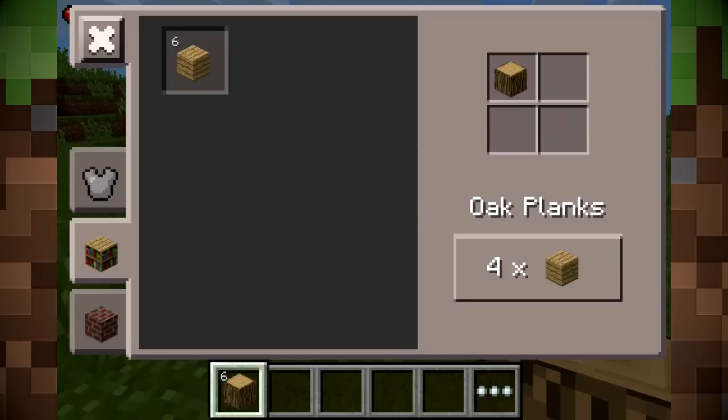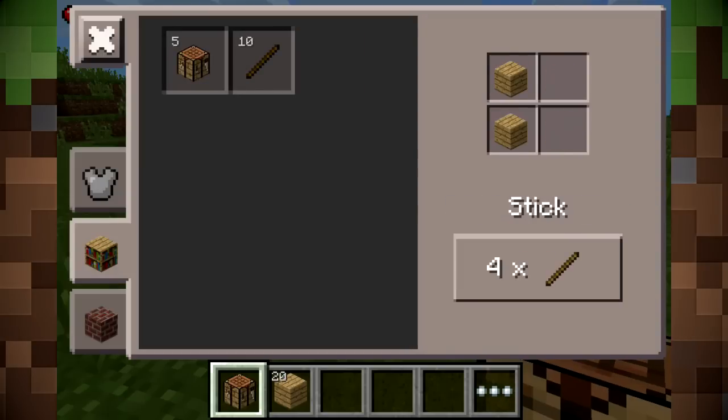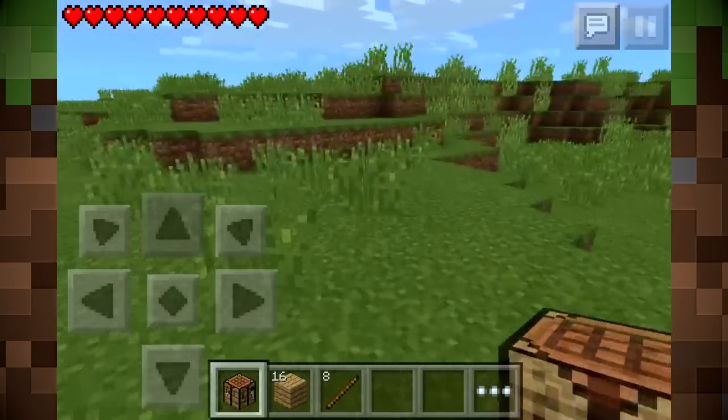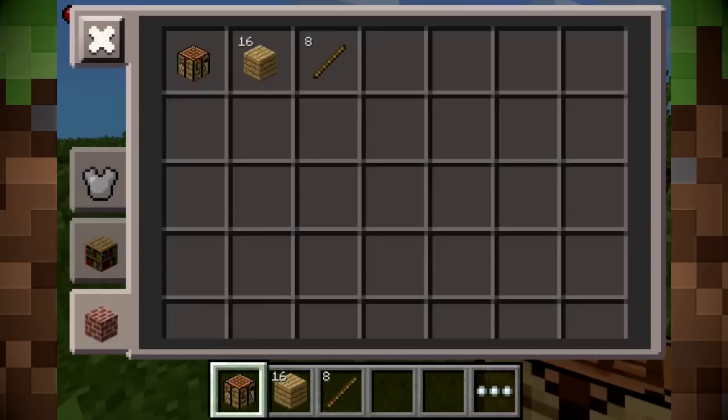Let's go ahead and make some oak planks - spam that. Make a crafting table, make some sticks. I just realized my skin is wrong - I'm a freaking human right now, I'm supposed to be a skeleton. Look at this nonsense!